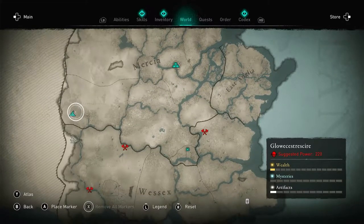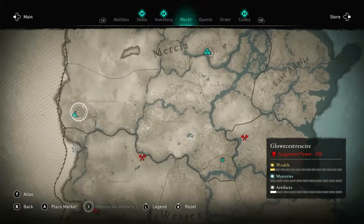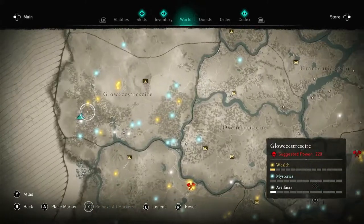The Temple of Ceres — I'm not sure how to pronounce it, but you know what I mean. That's the next one on our Hidden Ones Bureau hit list here.